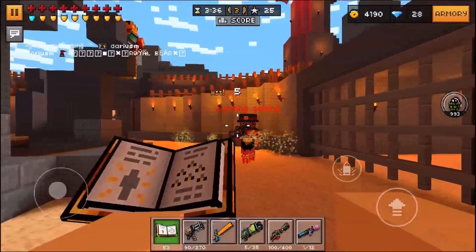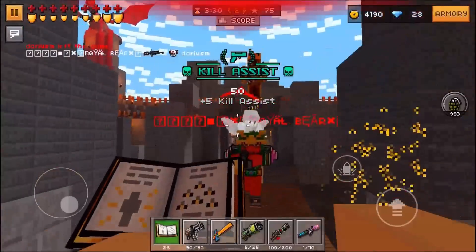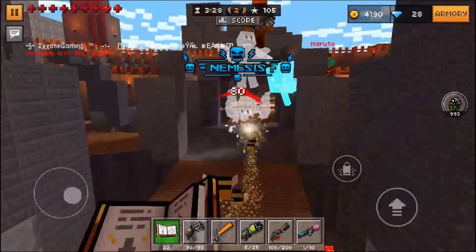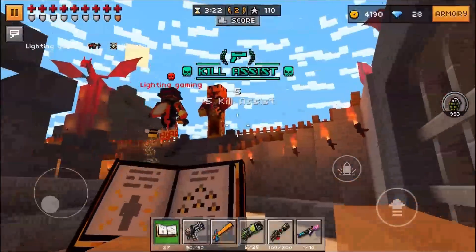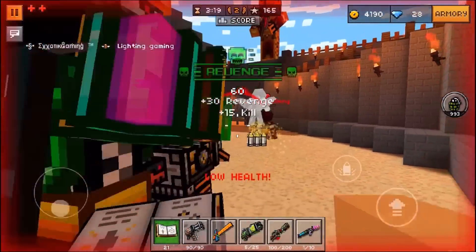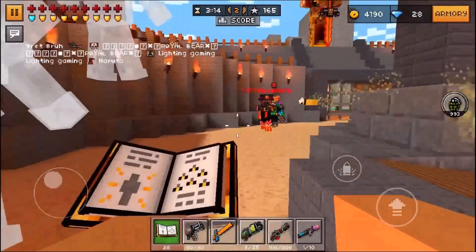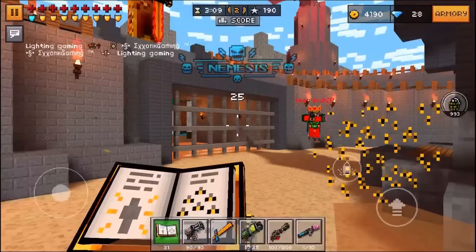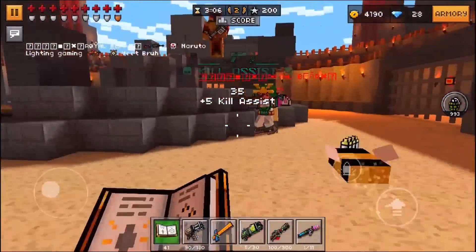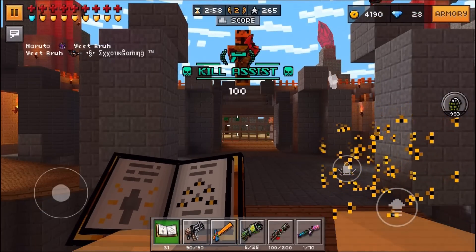I've also found it works very well for taking out turrets in this game, so if you're looking for a good turret takeout weapon, this might be the one for you. Overall guys, if you're purely looking for a powerful weapon in the primary section that can guarantee you a win all the time, this probably isn't the weapon for you. There are better weapons in the primary section, and if you really want a homing missile, you're probably best off with the Smart Bullet Bazooka. As much as it pains me, it is honestly the better weapon of the two.